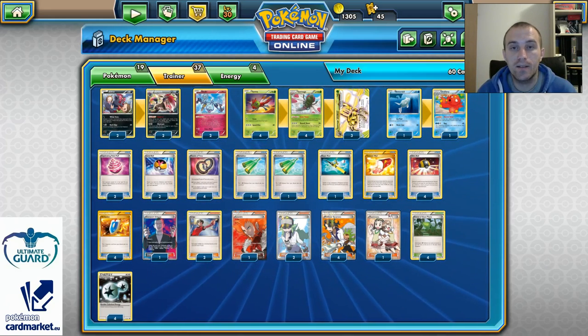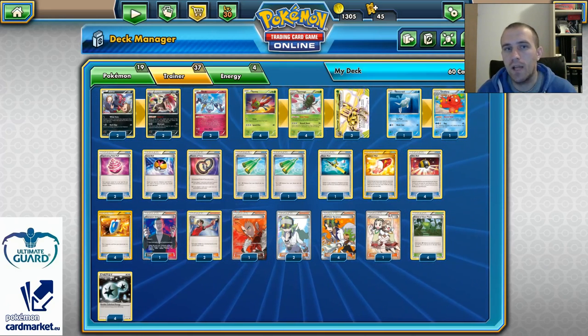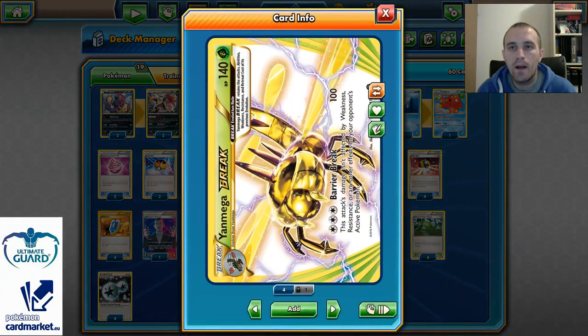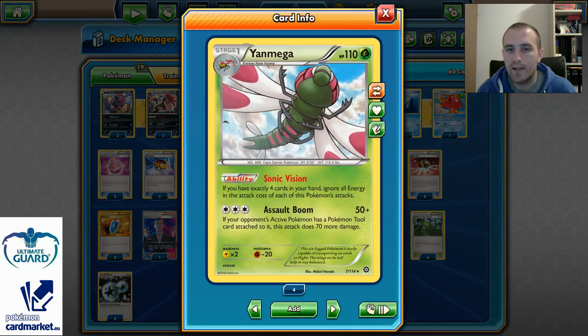It's not expensive and it can attack without energies or with just a single Double Colorless Energy for tons of damage. With Zorark's Mindjack we can strike in theory from 10 plus 30 per Pokemon — that's 10 with no opponent Pokemon on the bench, up to 160 for 5 Pokemons, or up to 240 with 8 Pokemons on our opponent's bench. So Zorark can be a heavy attacker, while Yanmega and Yanmega Break are our main attackers with zero energy cost.